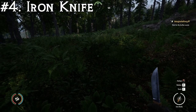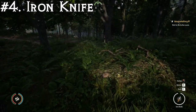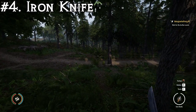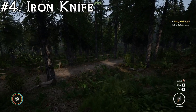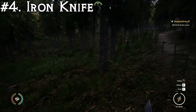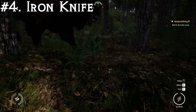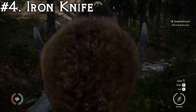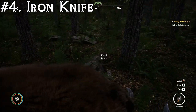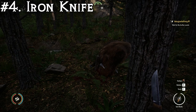At number four, we have the iron knife or iron skinning knife. You don't unlock the ability to craft it until pretty late in the game usually, because it's the third tier of the smithy before you can make it, so most people won't have this unless they buy it or steal it early game. This one has a ranking of four cuts — four quick slashes to kill a Viscent. Let's find our Viscent and test it out. One, two, three, four. See? Four cuts. Not too bad for a little itty-bitty knife. That is number four, the iron knife.